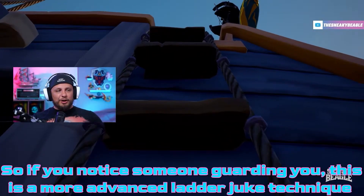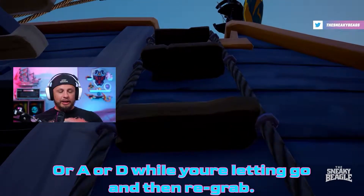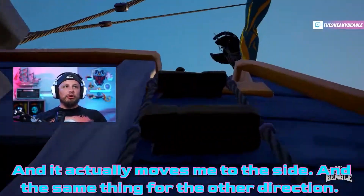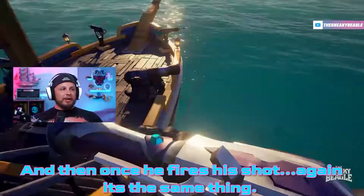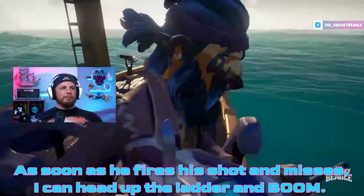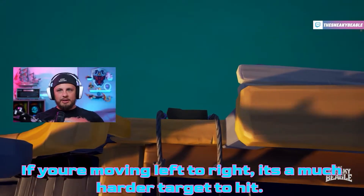This is a more advanced ladder juke technique. What you can do is actually juke left and right by holding your control stick or A or D while you're letting go and then re-grabbing. So if I want to juke left, I hold A while I let go and it actually moves me to the side, and the same thing for the other direction. Once he fires his shot and misses, I can head up the ladder — because if someone is just straight up looking down at you, if you're moving left to right, it's a much harder target to hit.